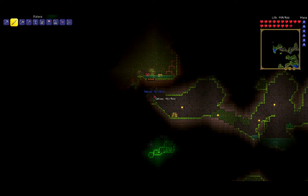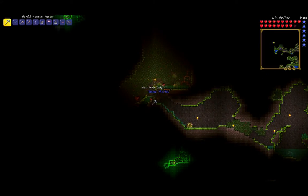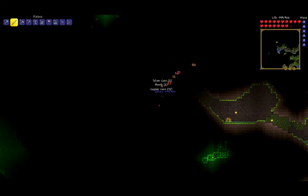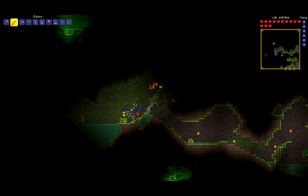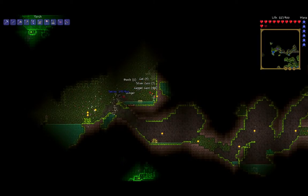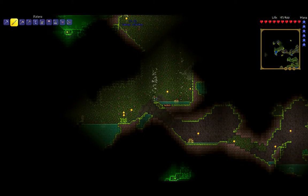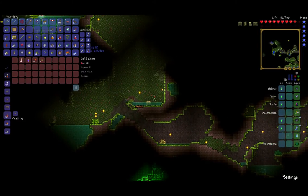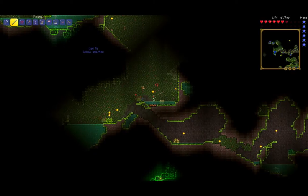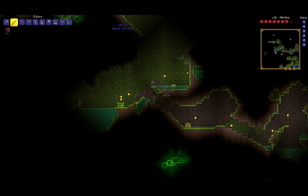I don't like — a life crystal! Oops, killed the miner that was providing our light. What's in here? We have a Band of Regeneration, Jester's Arrows, Gravitation Potions, and gold. Would you stop — I'm trying to look at stuff. Made me use a healing potion.